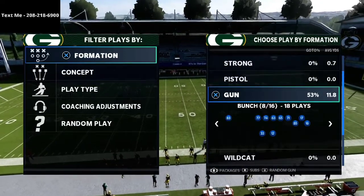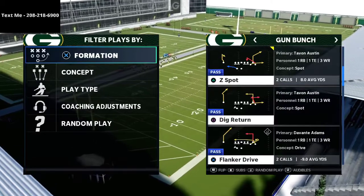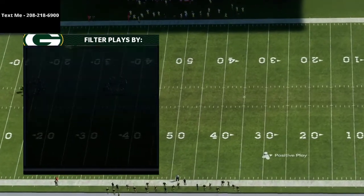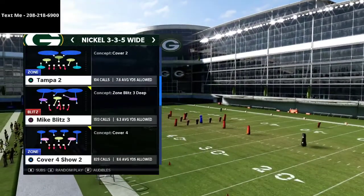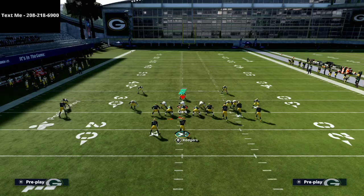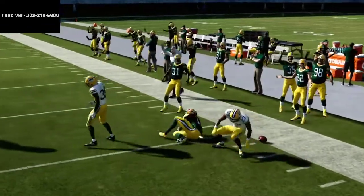I'm going to be talking about a couple of different plays, but really the number one play I'm sharing today is Z Spot. You can apply the same concept to several different plays on gun bunch, but we'll start with Z Spot. Defensively, there's a formula a lot of players are using to slow down gun bunch Z Spot — they simply call cover four quarters. If you try to throw the corner route, it's going to be manned up and instantly intercepted almost every single time.